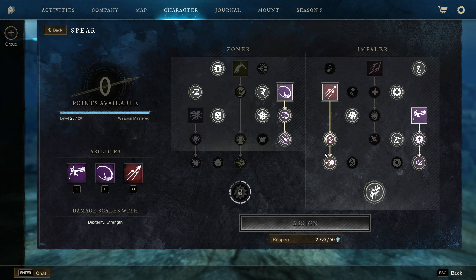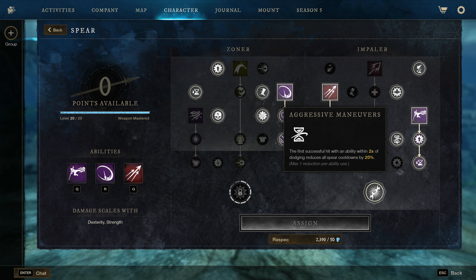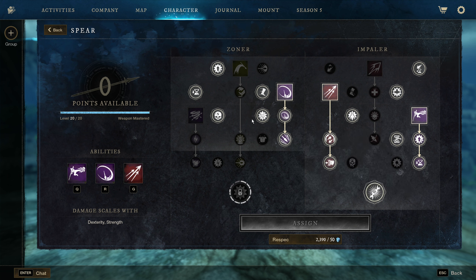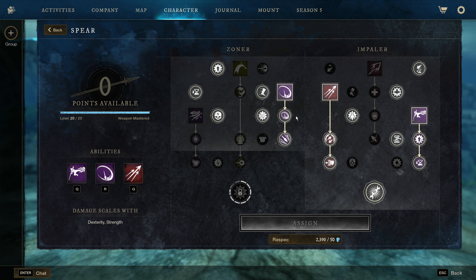For the spear the idea is soften them up with Perforate. Perforate puts a 30% rend and 30% weaken on them, and with our damage over time Runglass they're now taking 30% extra damage. If you dodge into Vault Kick you get 20% cooldown reduction, plus 30% from the passive — that's 50% CDR. Then Sweep and Stab give another 20% and 15%, combined with our three stacks of Refreshing, so you can just cycle these over and over and basically never have to light attack.